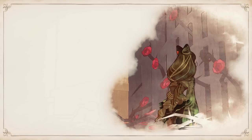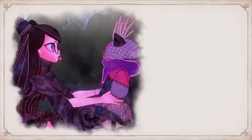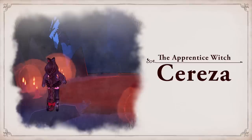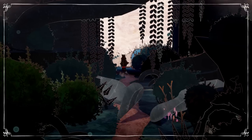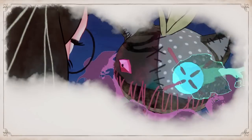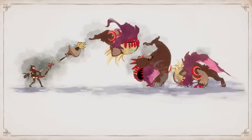Clutching her beloved stuffed toy, the witchy apprentice Cereza enters a forbidden forest, seeking the power to save her imprisoned mother. It's there that she accidentally summons Cheshire, a lost demon who possesses her stuffed toy.